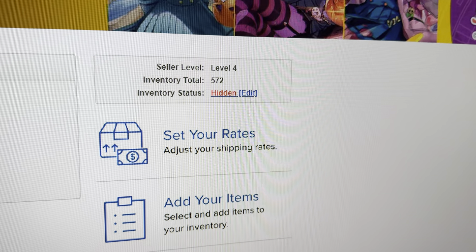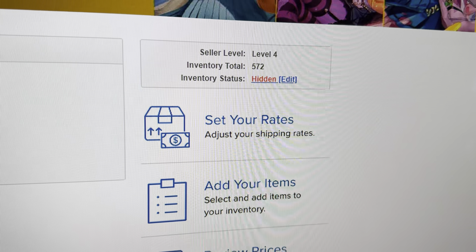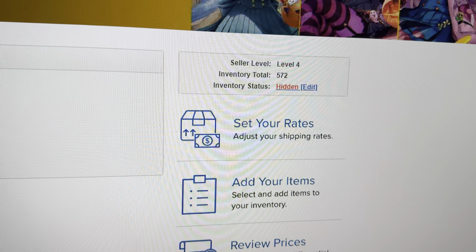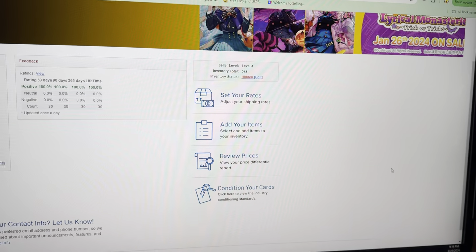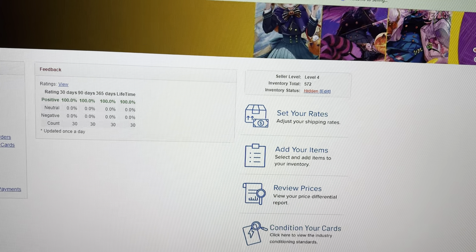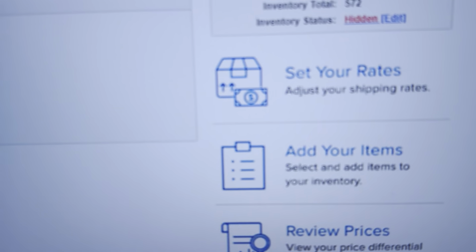A couple of updates: we are now a Level 4 seller on TCG Player, which is the maximum level, and we hit that in about a week — which was kind of crazy. At one point I was doing about 20 orders a day. Then I had to put my inventory on hidden — you can see it's on hidden right now — because I needed to get more shipping supplies and couldn't keep up.